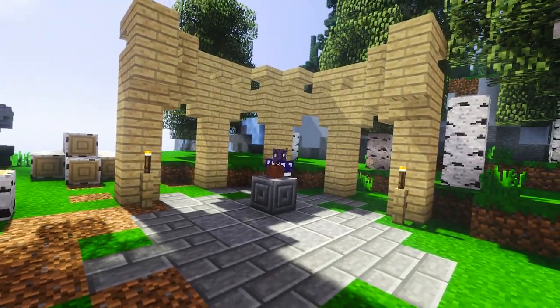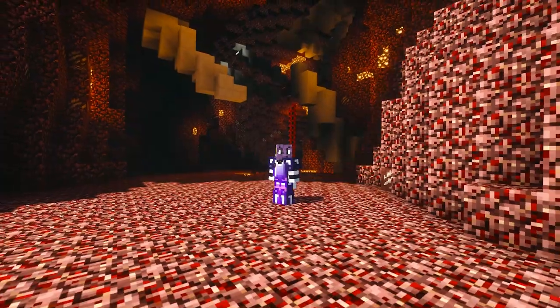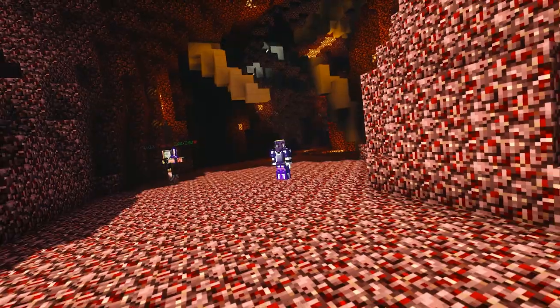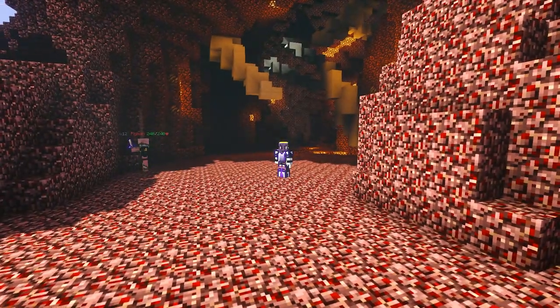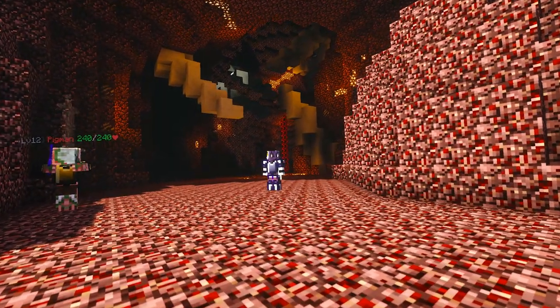And to answer exactly that question, we're now going to take a look at the archer class. The archer is a class that might also be known as a hunter or ranger in other games, who represents the ranged physical damage dealer of the team. And since he's ranged, health doesn't play too big of a role, which also makes him a big target though.